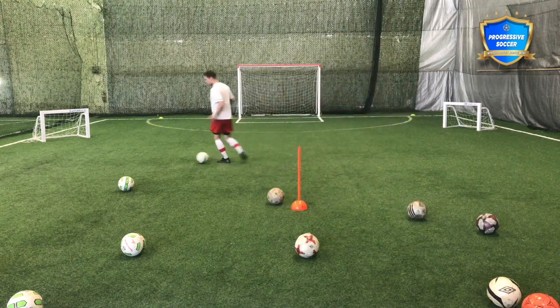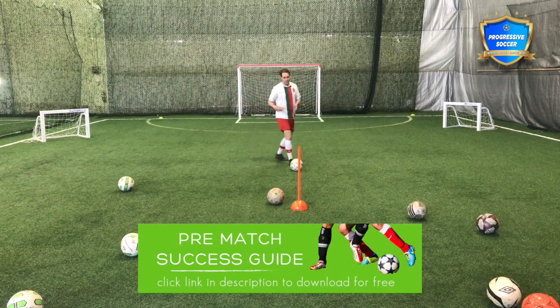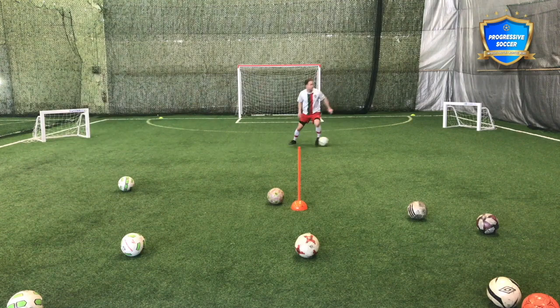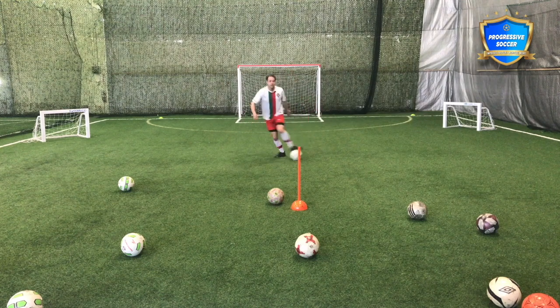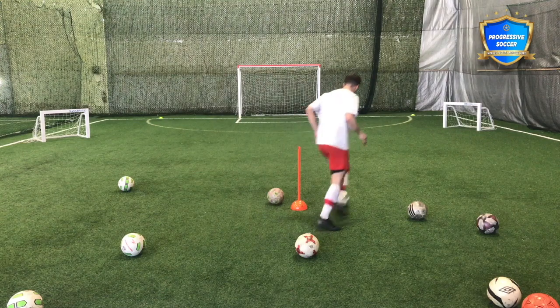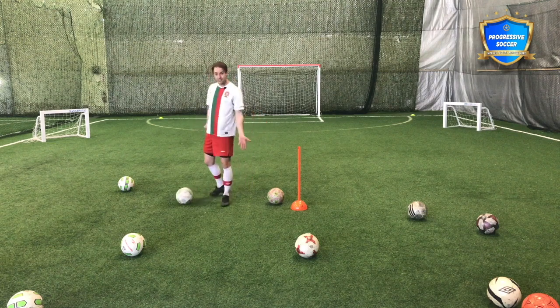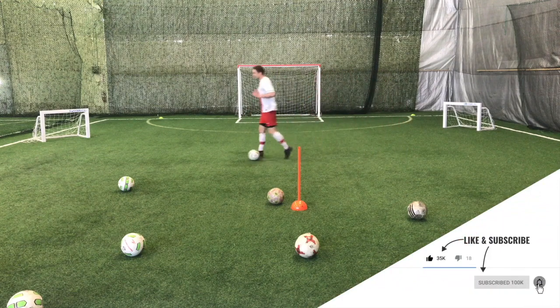Number one is dribbling with your head up. If you can do all nine skills with both feet in match situations under pressure, then you can look at the other stuff. Dribbling with the head up means keeping control of the ball while looking up, so you can make decisions at the right time. If I'm always looking at the ball, I don't know where the defenders are, I'll get tackled, and I can't play the pass if teammates are open.